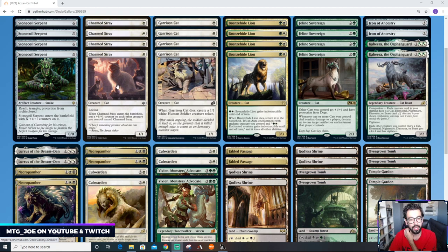We have Charmed Stray with lifelink — a 1/1 — and if you have multiple Charmed Strays they get counters. Garrison Cat: if it dies you get a 1/1 token. By adding green we also get Bronze Hide Lion, a two-mana 3/3 with good stats on its own. You can pay two mana to give it indestructible, making it another good mutate target, and when it dies you can return it to the battlefield as an aura, and it can protect Lurrus potentially.